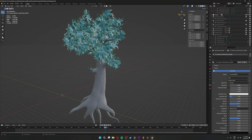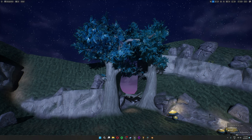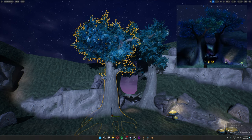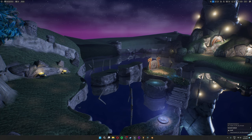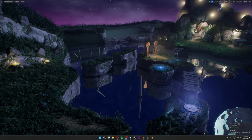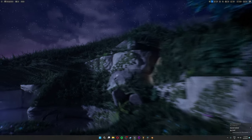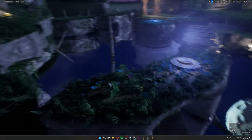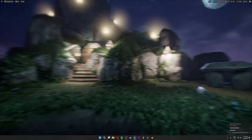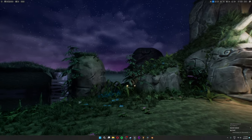Once I sculpted the entrance tree in ZBrush, I dropped it into Blender to add in some leaves. The leaves use the same material as the foliage — I just added them to the atlas. The runtime virtual textures do wonders here, and the translucency looks really nice. I'll do a little flyby after painting the level with foliage.